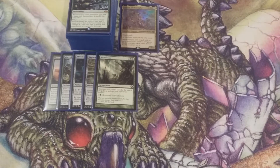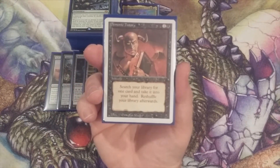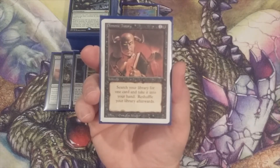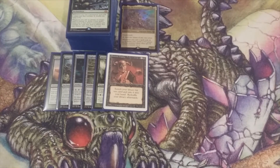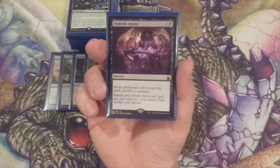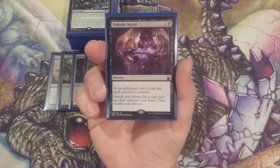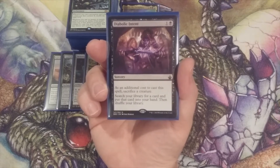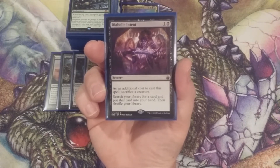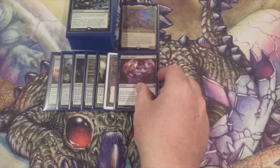Next up, let's put some tutors to our advantage. The first one of course is the best one — Demonic Tutor. One and a black: take a card from our library and put it into our hand. Best tutor in the format. Next up, Diabolic Intent — a Demonic Tutor that just costs an additional sacrificed creature. For the same cost as Demonic Tutor, we sacrifice a creature, which we should have plenty of token creatures to do, search our library for a card, and put it into our hand. Demonic Tutor number two.